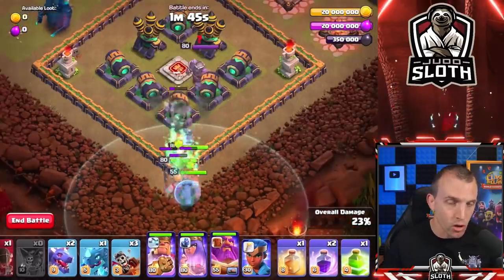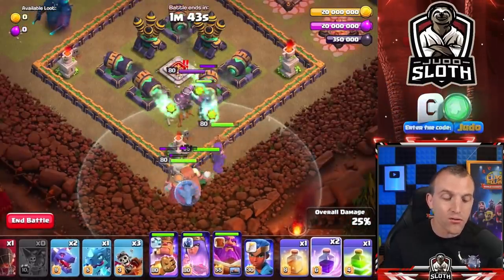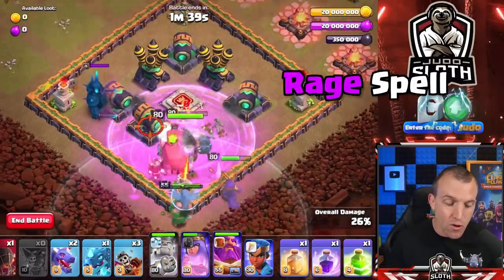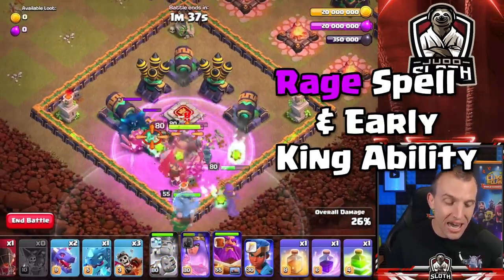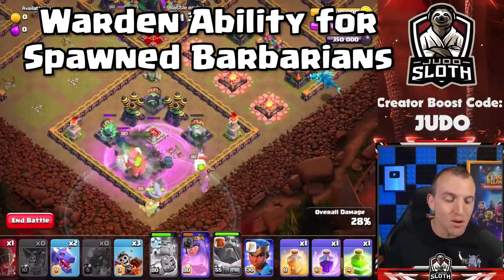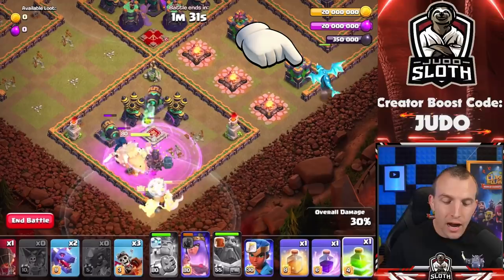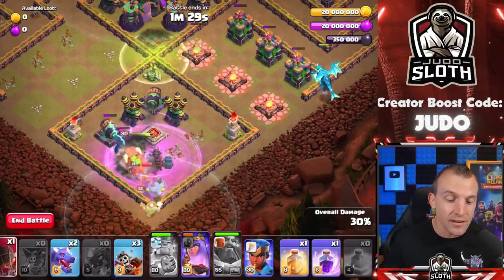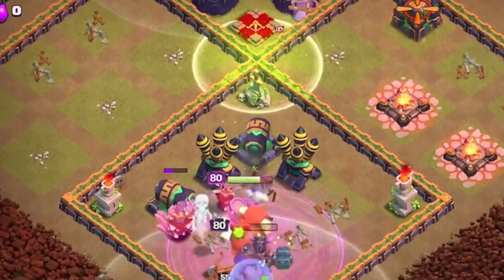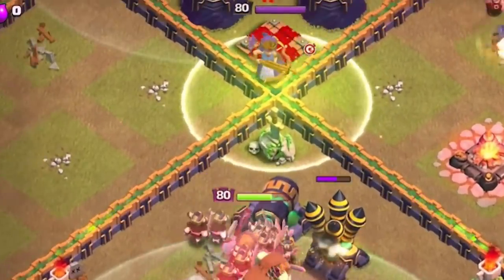King, Queen and Warden — you're going to use your Barbarians from the King ability to power through the PEKKA. You want to use a Rage and an early King ability, and capture the Barbarians in the Warden ability before the PEKKA attacks. Now you can sneak an e-drag to the right-hand side, take down the archer towers, create the funneling, and use a jump spell to get into the center of the base.